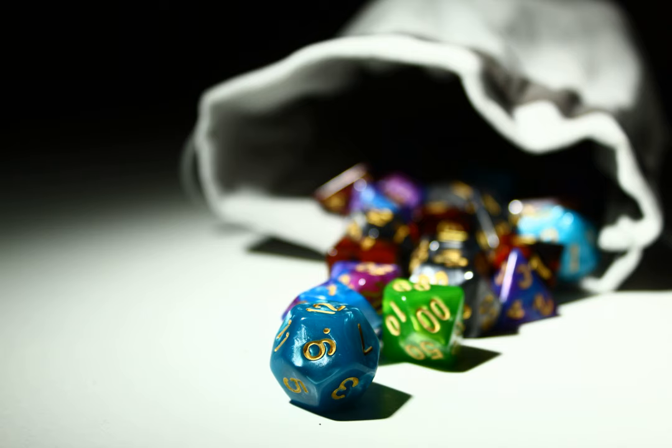How to balance combat to promote the fighter's role. Our family game consists of a fighter, rogue, and cleric playing through Dragon of Icespire Peak. The characters have reached level 4. In combat the fighter typically does 1d6 plus 3 bow damage per turn, and the dual-wielding rogue is doing 1d6 plus 4 plus 2d6 plus 1d4. After a couple of rounds the fighter generally closes to melee range but is still outshone by the rogue's sneak attack.